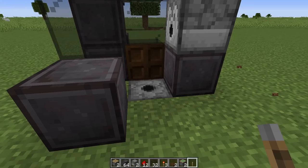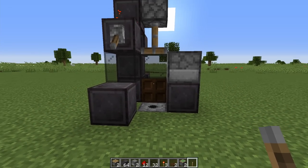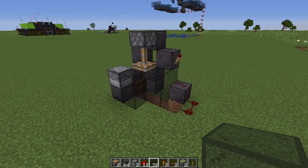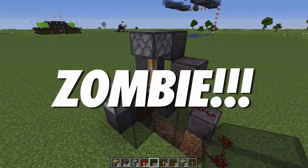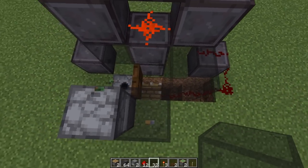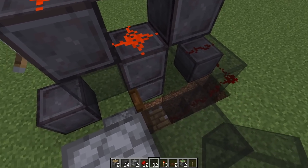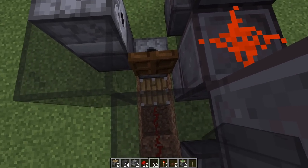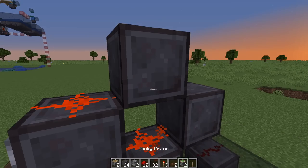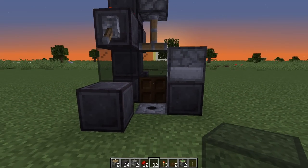Whatever villager drops into this little hole should be protected and will not get attacked — you'll only be attacked when we raise the piston up. Now is the best time to get your villager in place. Before you put the sticky piston in place, there's a two-block gap where the zombie cannot jump up, so coax the zombie up and over and then down into the hole. Then replace your sticky piston with a piece of glass and everything should be good.